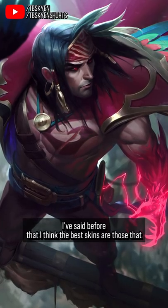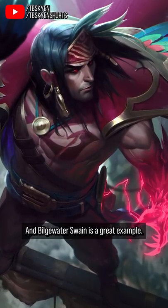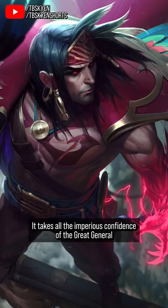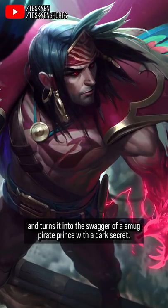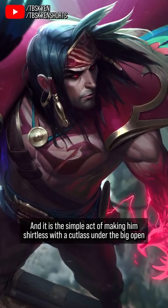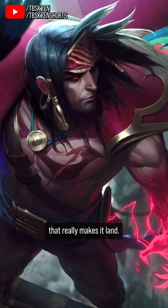I've said before that I think the best skins are those that successfully use a champion's base model and animations to create a new character, and Bilgewater Swain is a great example. It takes all the imperious confidence of the Great General and turns it into the swagger of a smug pirate prince with a dark secret. And it is the simple act of making him shirtless with a cutlass under the big open overcoat — which is now flamboyant in red with parrot feathers — that really makes it land.